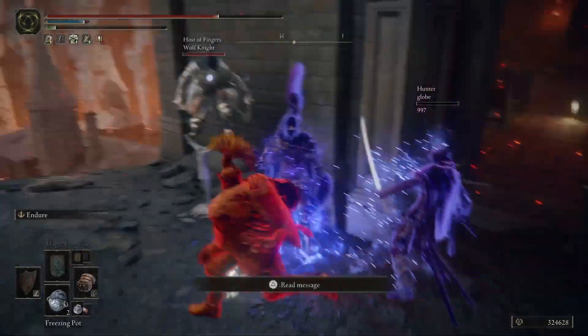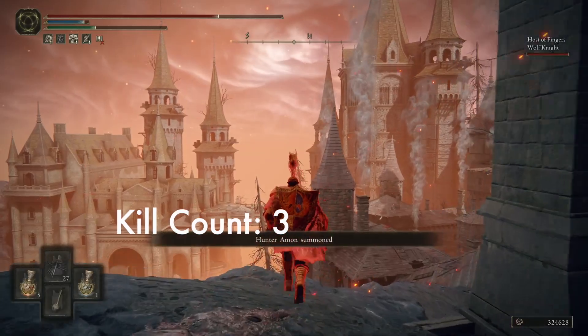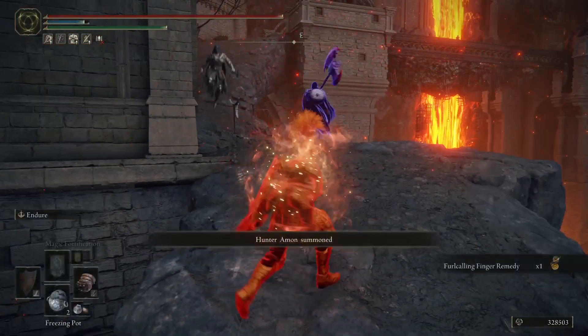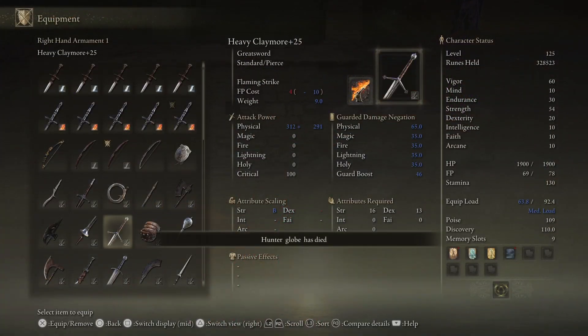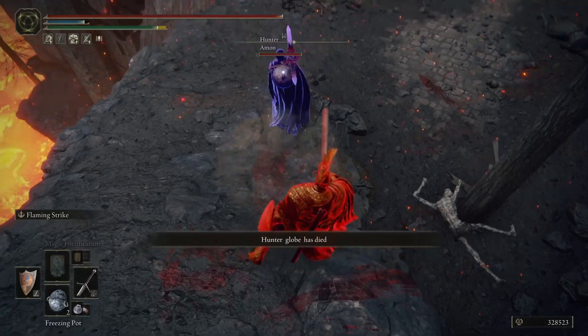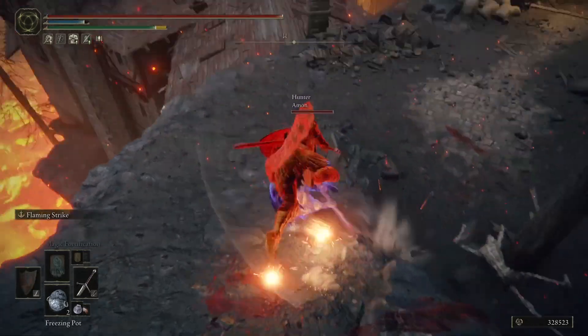We do see another blue coming into the world right as this first blue dies. I definitely recommend a Spike Cestus for chase downs — it is kind of unreactable on the running attack and very hard to dodge both of those hits, especially if they're very close to you. So that was effective there.